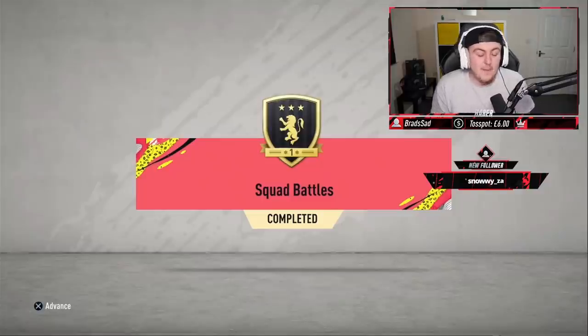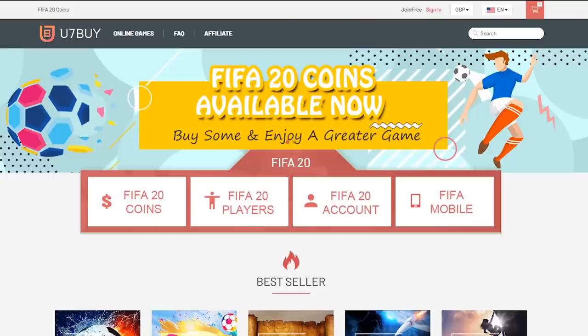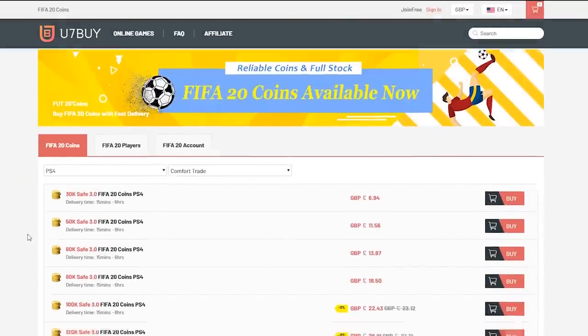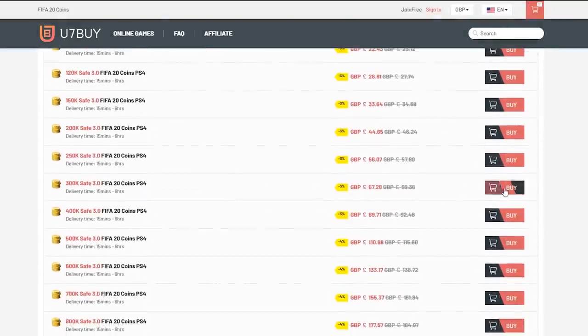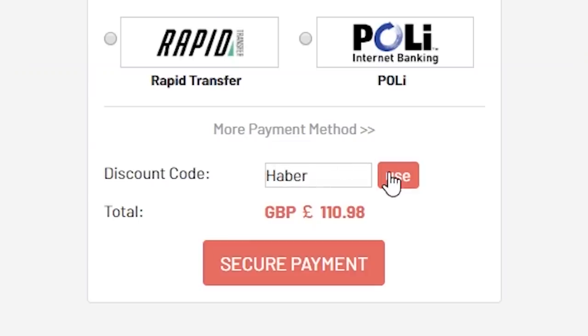Welcome to a Squad Battles reward video. We have a bunch of different Squad Battles to open. For cheap, fast and reliable FIFA 20 Ultimate Team coins, check out u7buy.com and use the code HABER to get yourself 5% off all of your orders.